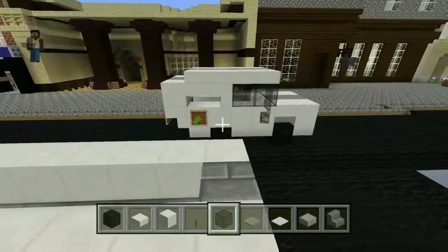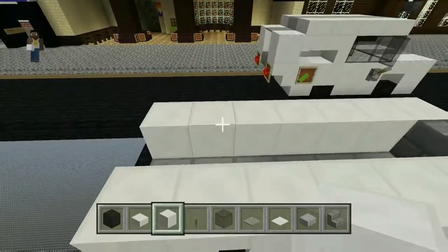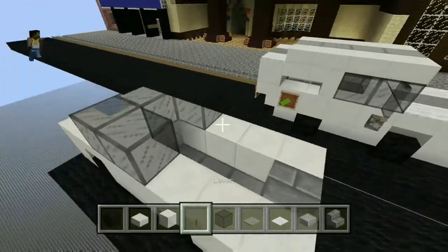Just put the upside-down quartz stairs over the front wheels. Then you want to put glass blocks — come back two blocks from the front and put glass blocks across the front and one block back.